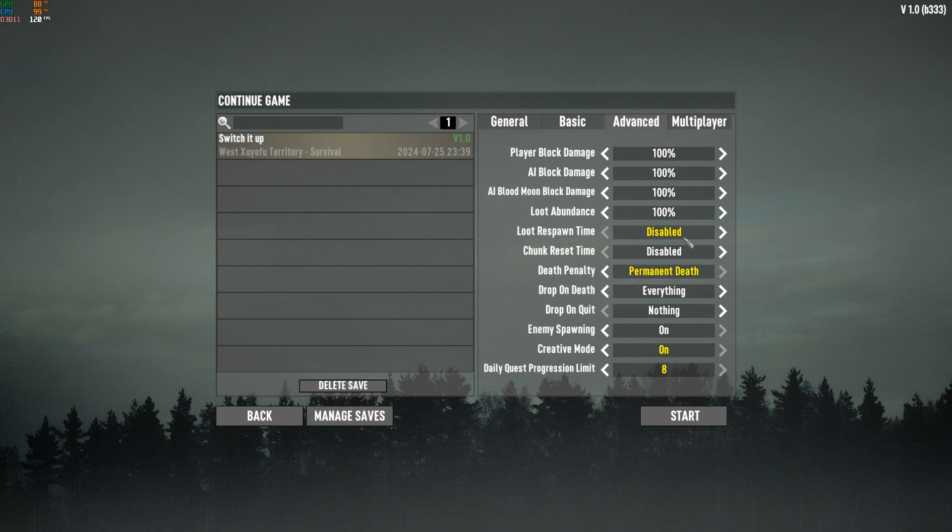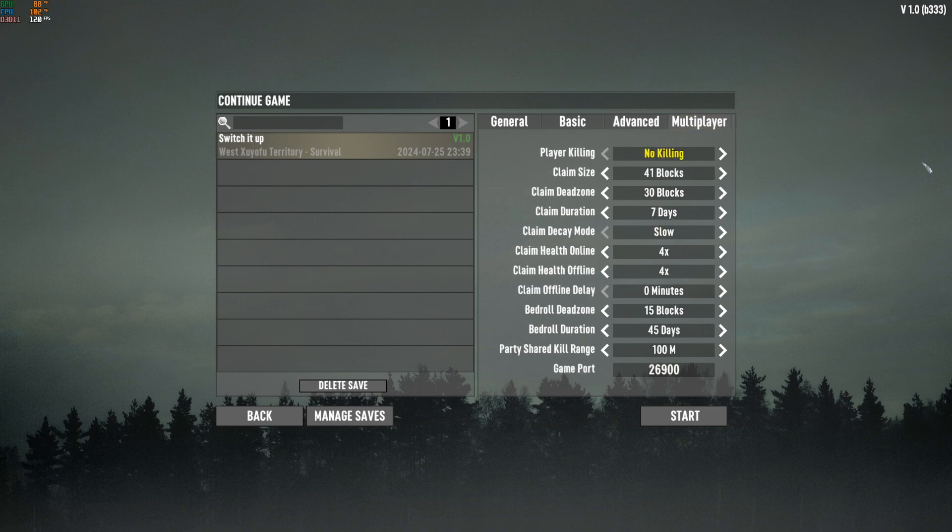Everything's at 100%. Loot respawn is disabled this time. Death penalty is permanent death, and creative mode's on. I gave myself a primitive mask with a helmet light. I maxed out the daily quest progression limit because it's just stupid to limit that — the highest you can go is eight. Multiplayer is set to no killing, but it doesn't matter since nobody should be coming in our game. The map we're playing on is a custom 8,000 map with an even distribution of all the biomes, so we should have at least one of each trader in the world.